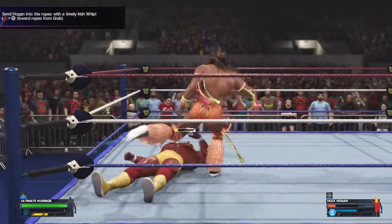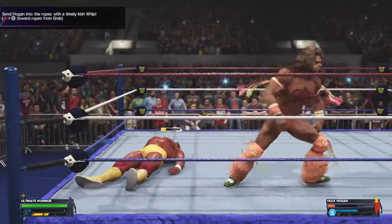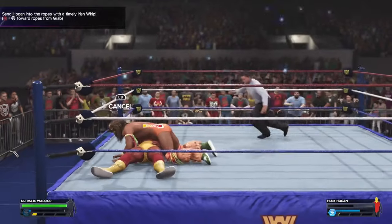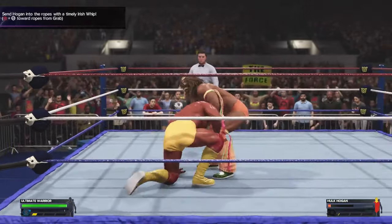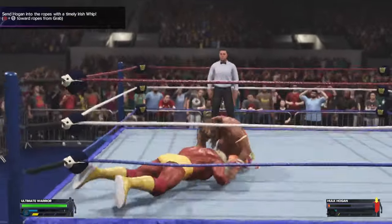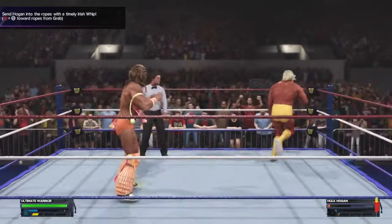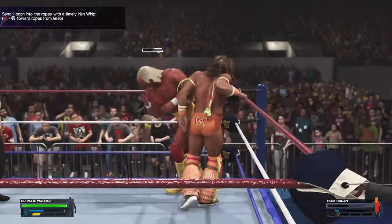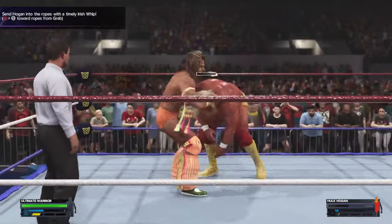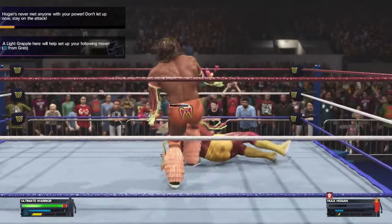So now we go for the pin. Do the finisher — boom, got the finisher down. One, two — he kicks out, so you gotta keep fighting until the health goes a little bit red. Keep fighting, you can do an Irish whip too. But I don't like the objectives because they tell you what to do and some people just don't have time for that — some people just want to get the arenas unlocked so they can use them in the game. The outside arenas are pretty cool. Skip this cutscene.